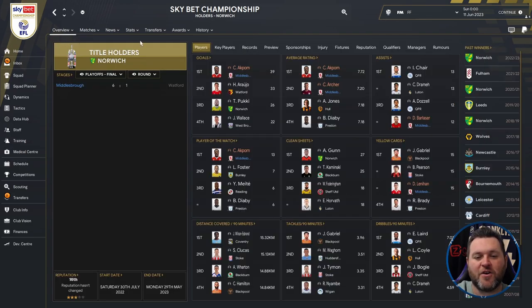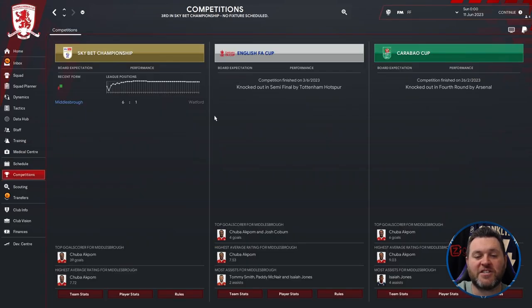Looking at Middlesbrough's individual stats, Akpom got 39 goals with a 7.72 average rating, while Archer achieved 7.20. Barlaser got 12 assists, and Akpom earned 13 Player of the Match awards. Lenehan received 15 yellow cards. They beat Watford 6-1 in the playoff final to earn promotion. In cups, they were knocked out in the FA Cup semi-finals by Tottenham and the Carabao Cup fourth round by Arsenal.